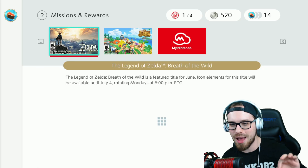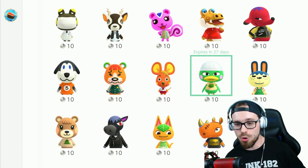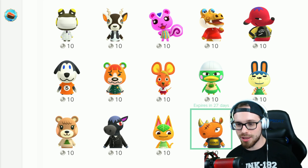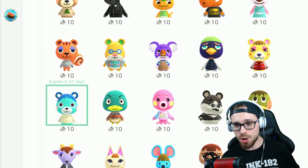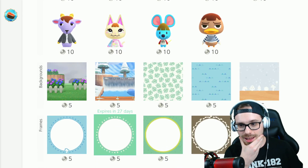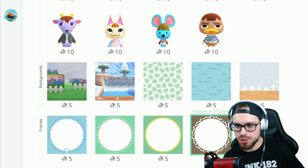Walker — notice how I skipped over Rattle. Some of these are really good ones. We've got Pudge, we got Scoot, Tangy, Maple. Honestly this whole row right here — I'm blocking Cookie, by the way — Cookie, Spike, Tangy, Roscoe, Maple. That's an automatic buy right there. Blue Bear, Marina — there are some really good ones. Drake. I don't even like Drake but I'm just excited. We also have different backgrounds, some really cool ones, and then a bunch of new frames.